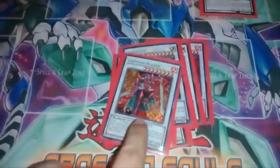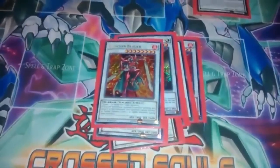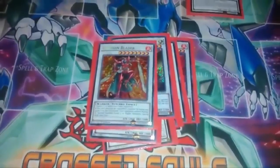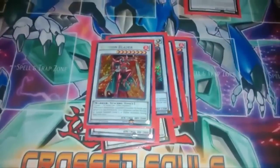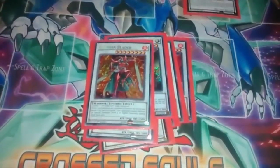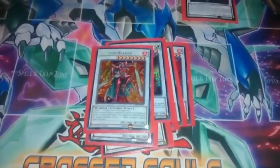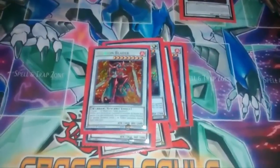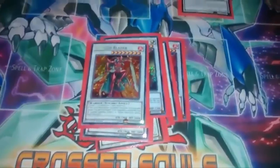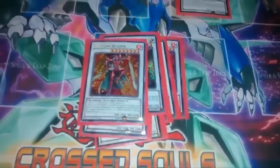One Crimson Blader - a really important card right now because the top two tier decks are Shaddolls and Nekroz, and with Clowns making a comeback this takes care of all of that. They always want to special summon their high-attack beat sticks to make plays, so this makes them not play Yu-Gi-Oh for a whole turn - and that's amazing.